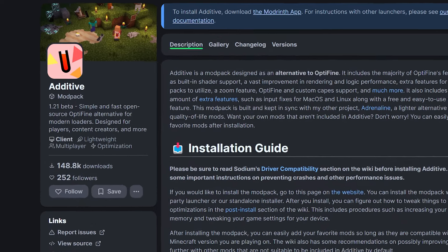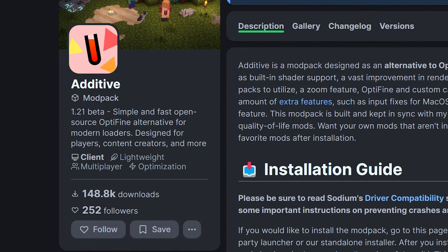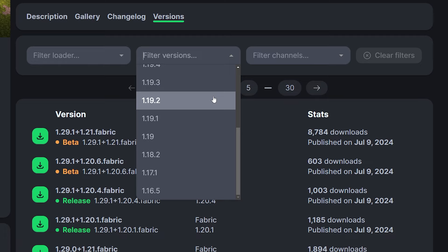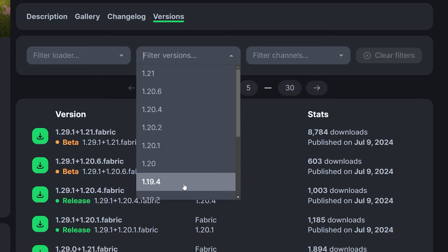Introducing Additive — a simple and fast open source Optifine alternative for modern loaders. And that is important to keep in mind. When we look at the available versions, you can see that the oldest version this modpack is available for is 1.16.5. In other words, it is truly only for modern versions of the game.